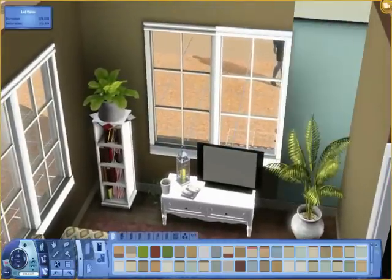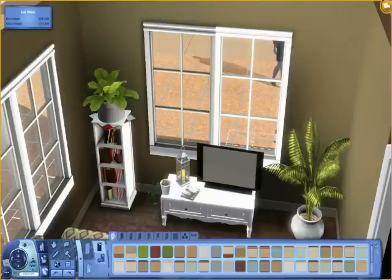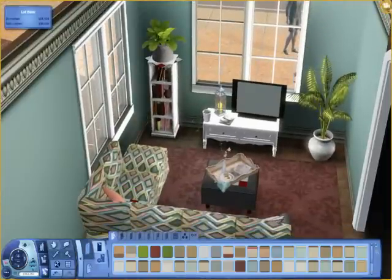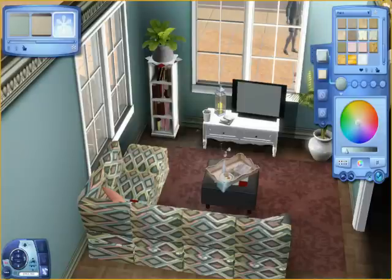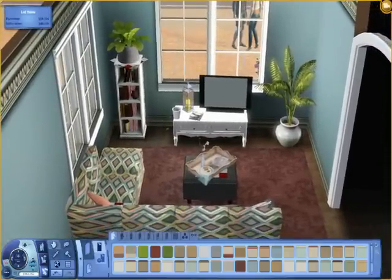Then it was time to change the wallpaper. I don't like how some wallpaper just has weird stripes. The best one, I think, is the crown molding one, so I went for that. The color was so close — just a little tad too much green — so I slightly changed it. Oh, I love it. I already love it. And here is the finished result.